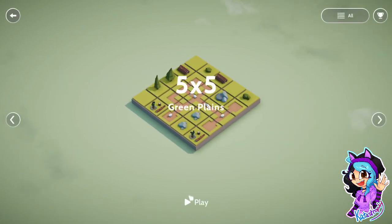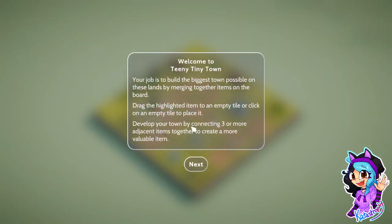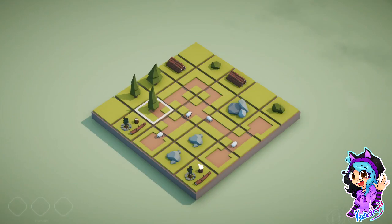I can already see sheep — what am I doing here? Your job is to build the biggest town possible on these lands by merging together items on the board. Drag the highlighted items to an empty tile or click on an empty tile to place it. Develop your town by connecting three or more adjacent items together to create a more valuable item.